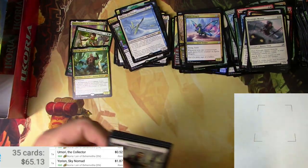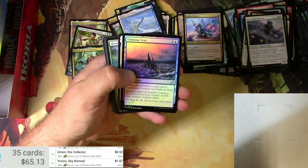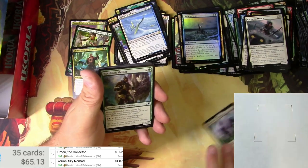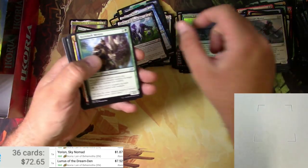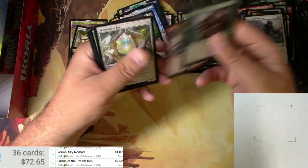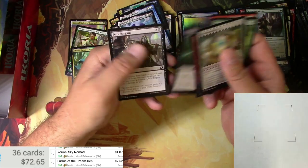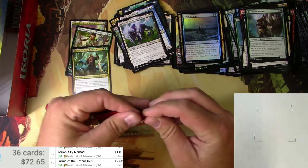Need something good out of these. Human, Tranquil Cove, Ominous Seas, and Lurrus the Dream-Den — still a good card, gonna be a problem for a while I think. On commons and commons. Alright, come on, where's that last mythic?